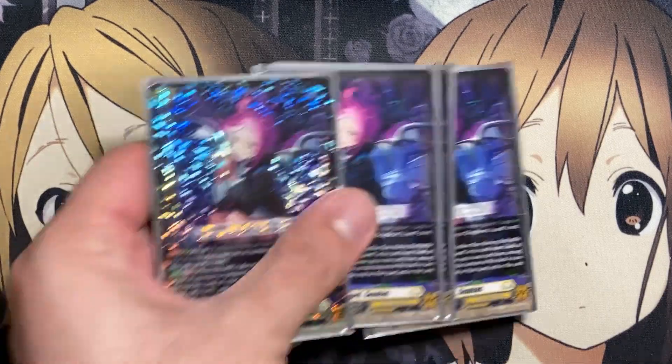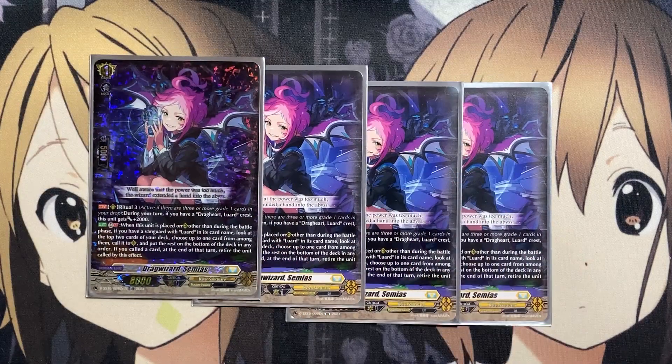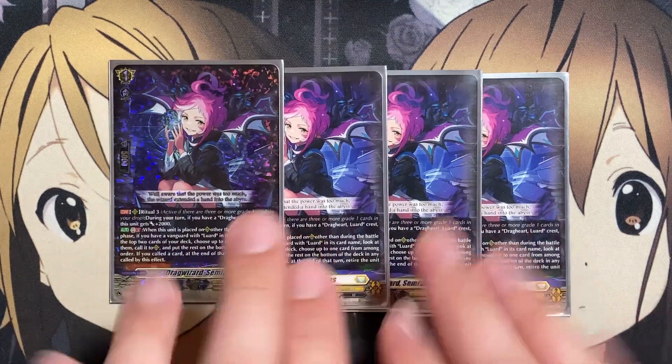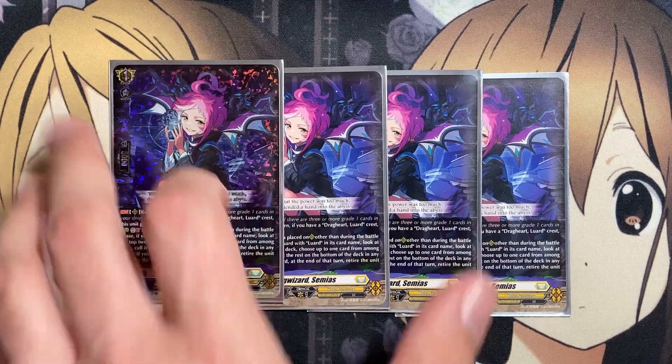We also run four copies of Drag Wizard Simeas. During your turn, if you have a Drag Heart Luard Crest, it gets plus 2,000 power on rearguard. With Ritual 3 and GB1, when placed on rearguard other than during the battle phase, if you have a Vanguard with Luard in its card name, look at the top two cards of your deck, choose one card from among them to call to rear, and put the rest on the bottom of the deck. If you called a card, retire this unit at the end of the turn. It gives you more setup resources for Ritual, and you can't use it during the battle step so you won't be calling out completed new columns mid-battle.